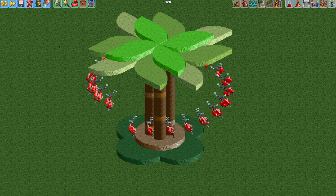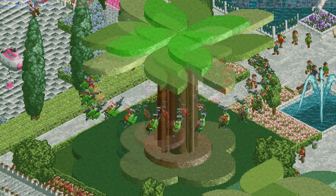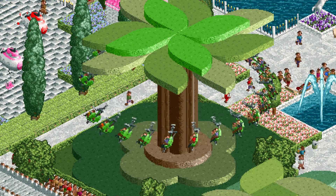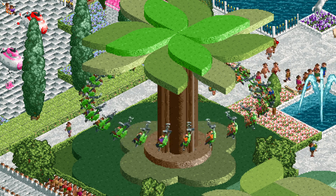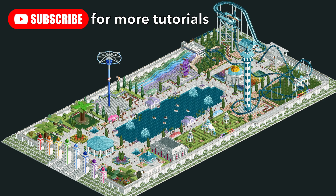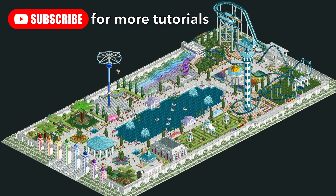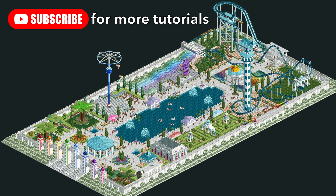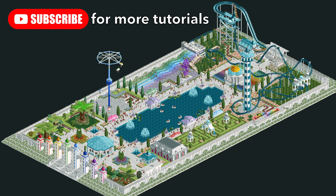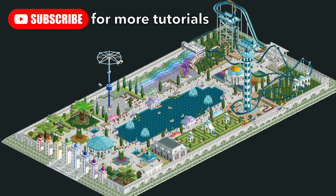The ride just needs a queue line and some scenery. I always decorate mine to look like an apple tree because it's fun and silly, but feel free to come up with your own scenery designs. If you have any questions, let me know in the comments. If you enjoyed this video, please give it a like and subscribe — next time I'm going to take a break from my Rainbow Towers ride tutorial videos and talk about my top five pro tips to elevate your gameplay in Open RCT2.